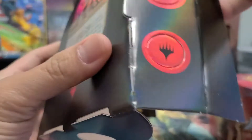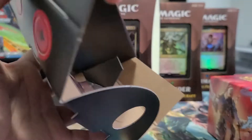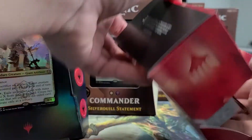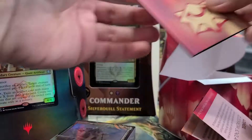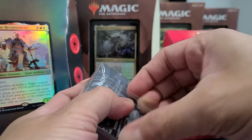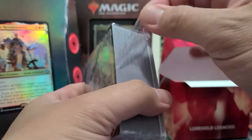I just discovered there are planeswalker tokens you can punch out. They have counters on them and you can reuse the commander. The box also includes a learn-to-play guide for Commander specifically, and for new players a general Magic guide as well. You also get a life counter — in this case the Boros life counter. There are no oversized cards this time, which I prefer since those don't have much value anyway.